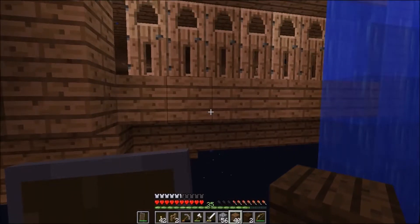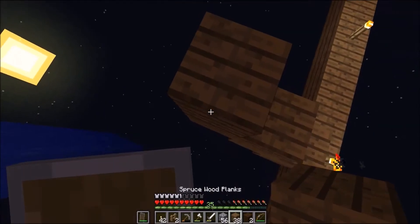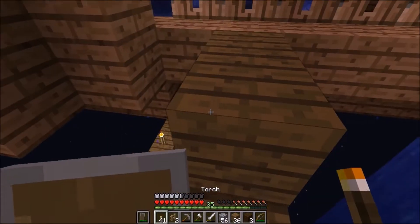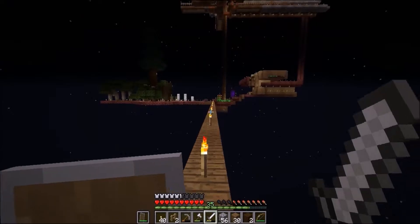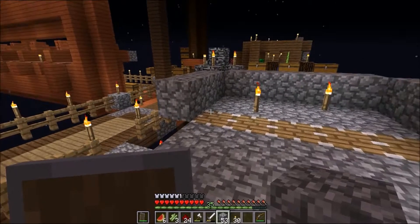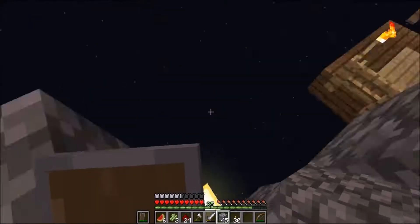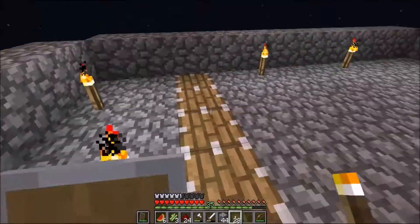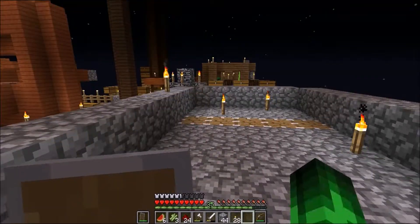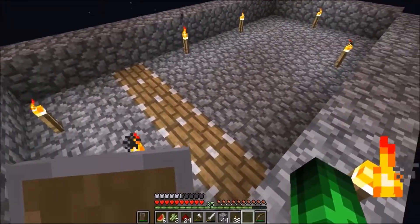Can anyone explain to me right now why there's a big hole in the side of my iron farm? Do you know what probably happened? It was storming when I went to go AFK up there for a little while — lightning probably hit it. Fortunately it did not burn completely down because this water stopped the fire. I'll fix it up here off camera probably. While we're over here, let's see how the old iron farm is doing. I'll take it — the more the merrier.